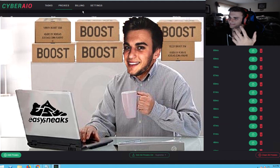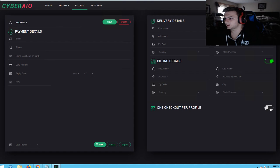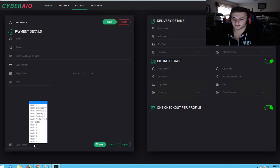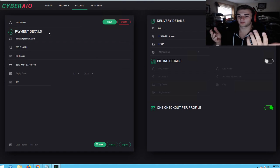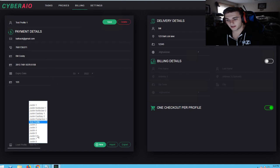Billing is really easy to create. You just type in a profile name like 'Test Profile' and fill in all the information. One checkout per profile is what I recommend, because on sites it's gonna cancel orders if you have more than two. So I recommend using this feature — it's a very good feature to have inside a bot. Let me load this profile. As you can see it's got a Gmail address — all this is just made up. If you want to create more tasks using the same email and phone number, all you have to do is change the card and address.